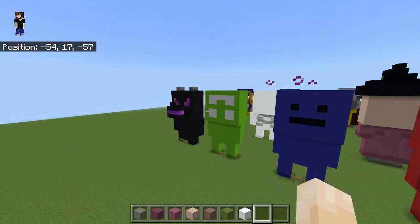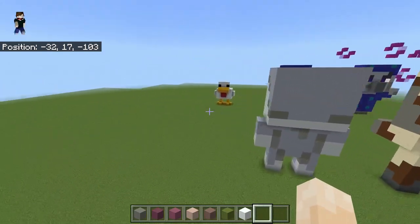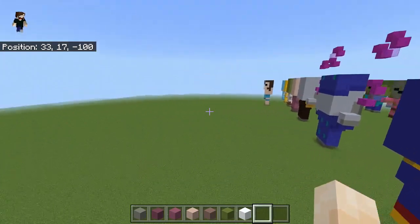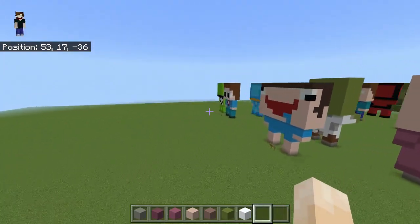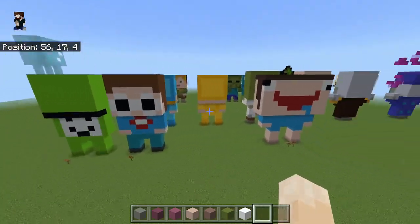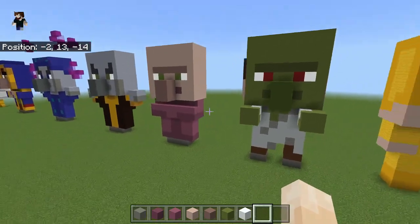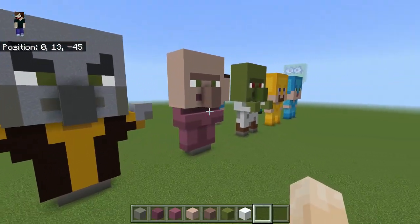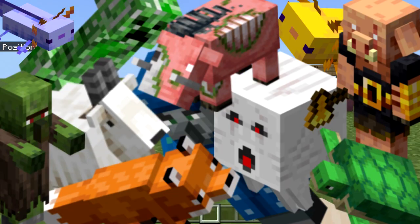We've got some absolutely fantastic ones along here that I've not actually built myself, but we'll get onto them in another video. There's a cool little chicken there and we've got a few down this side as well. But for today's video, as you've probably already seen by the thumbnail, we're just going to do a classic tiny little villager — and there he is in all his glory. Everyone needs a little tiny villager in their world!